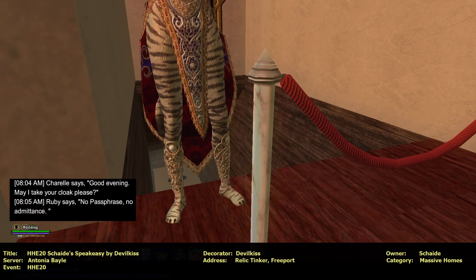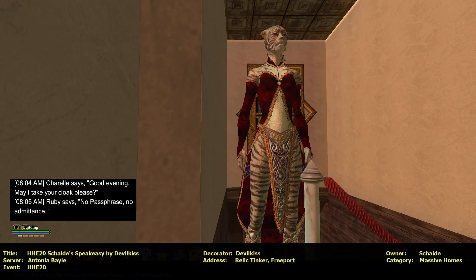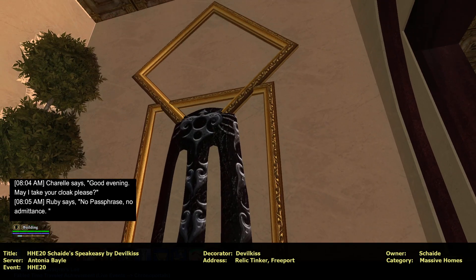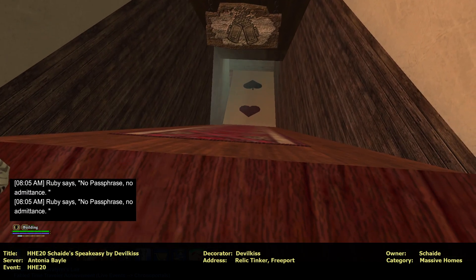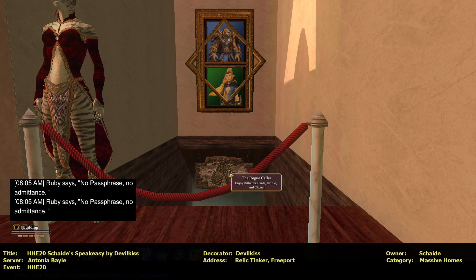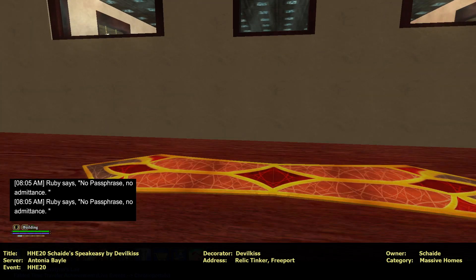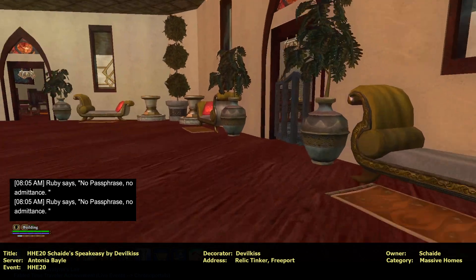It drops down. Ruby — no passphrase, no admittance. It looks like we'll probably have to... I like that, that's cool. The Rogue Seller — enjoy billiards, cards, drinks, and cigars. That's cool. We'll have to come back and check it. I bet the teleporter will take us there too.